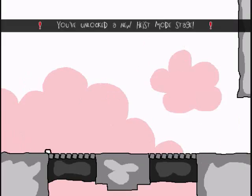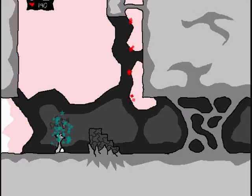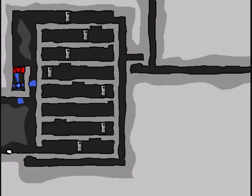Delicious heart-flavored goodness. Let's go this way. We've unlocked a new heist mode stage! This is Stone Castle. Let's save here. These, I can't do anything with them yet, because I'm cheap and didn't buy the power.